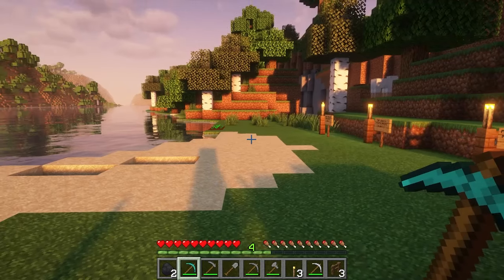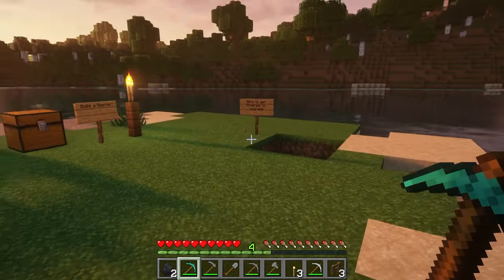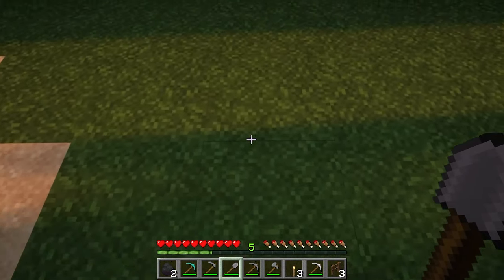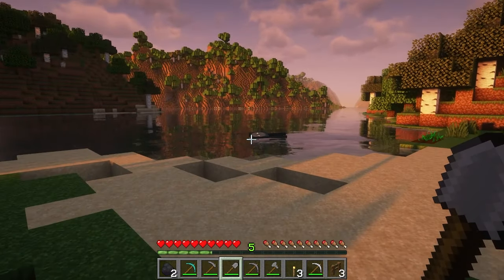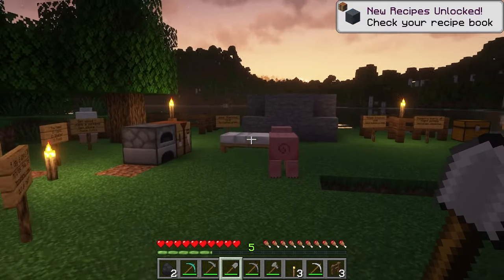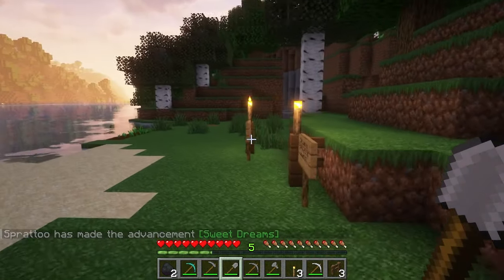To get a feel for the game, I would say log in on easy mode or even peaceful mode, and just get the feel for moving around, jumping, swimming, and mining. Once you get those basics down, the game is a heck of a lot of fun. Dirt is soft, so you can just dig it up with a shovel, or dig up sand with a shovel. Oh, it's starting to get nighttime — we want to sleep early before the monsters come out. And you just pop up in the morning. No monsters, no hassle.